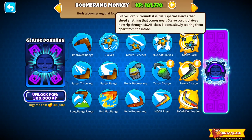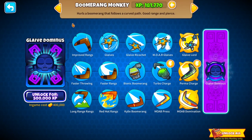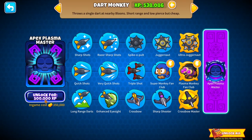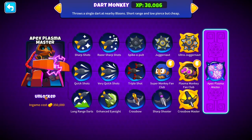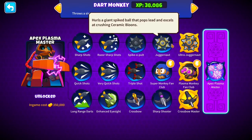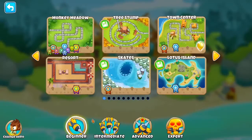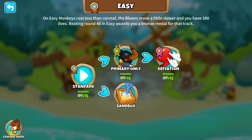I do not have the XP for the Glaube Dominus. But I will be making a how-to-get-XP video very soon, and I will be finishing up this. So I'm going to unlock the Apex Plasma Master — 350,000. Let's head into Sandbox Mode.